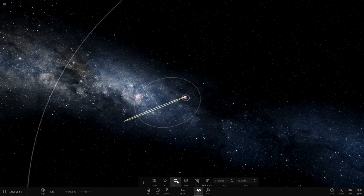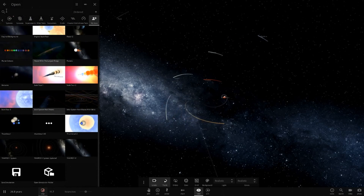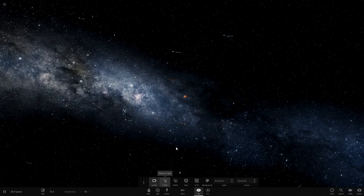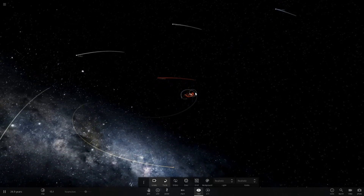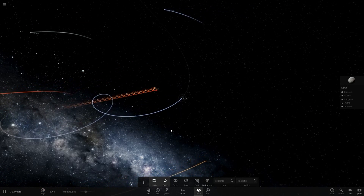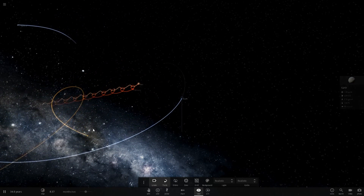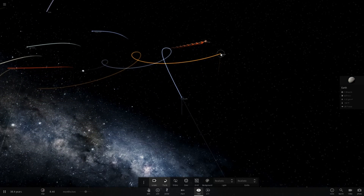The orbits have all gone crazy. Let's keep trails on, add labels, and turn on icons so we can see the planets more easily. Speeding up time a lot now — we've got two stars in a wild binary orbit in the center. Earth and Mars look like the only two planets still in stable orbits, but we may just have lost Earth.